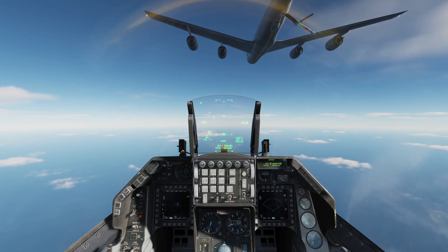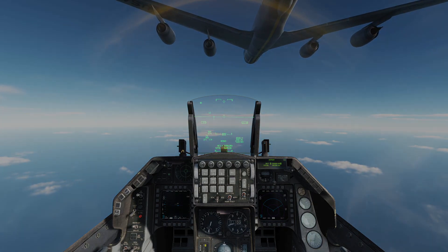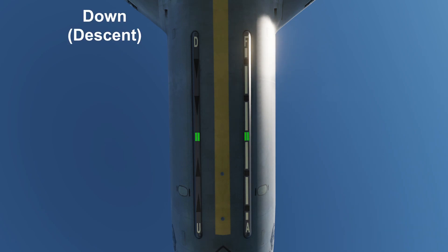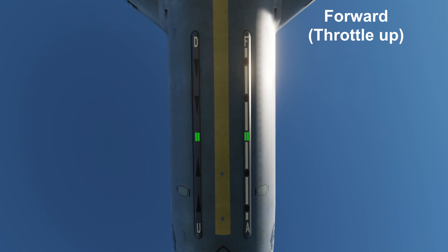There is no optimal position here. As you approach, you will notice the pilot director lights, so let's take a closer look at them. These lights represent commands to guide you to the correct position. On the left we have height — if the light moves towards D, you need to go down; if it moves towards U, you need to go up. On the right we have position — if the light moves towards A, go aft; and if it moves towards F, go forward.